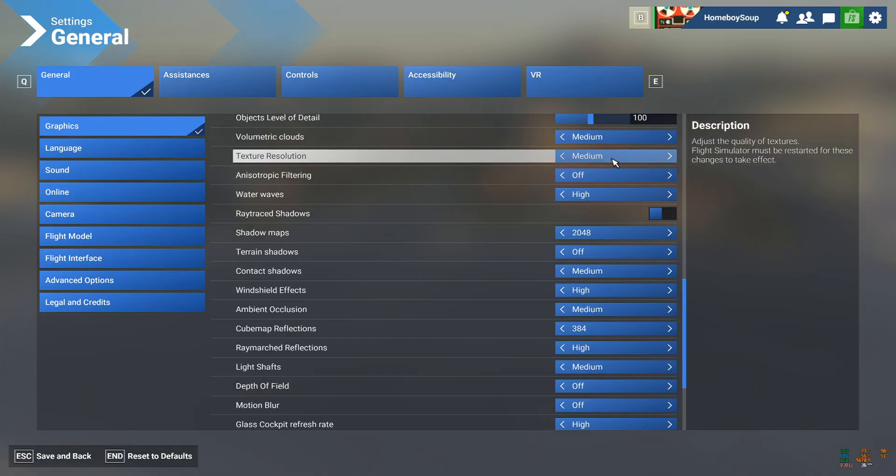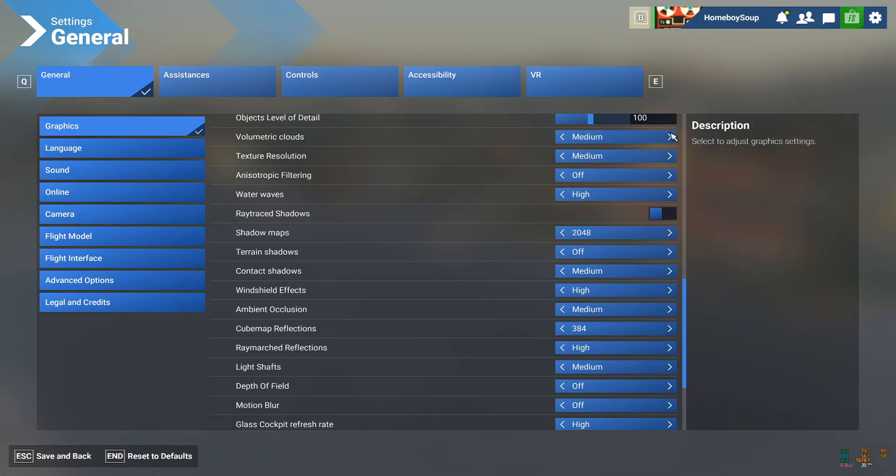The main thing is going to be texture resolution, which I have on Medium. I used to run Low but since Sim Update 3 beta I've been easily able to run Medium — the optimization is great. Clouds I have on High — I think that should be on High.